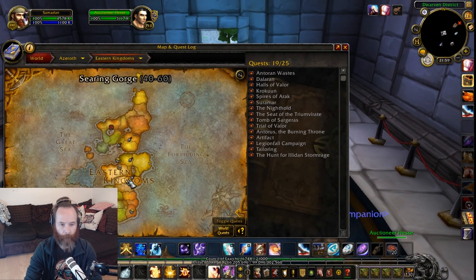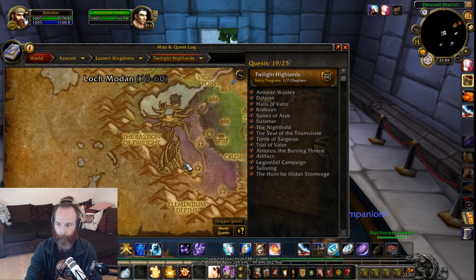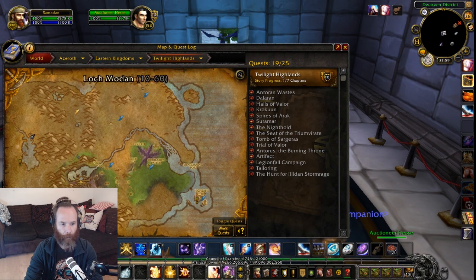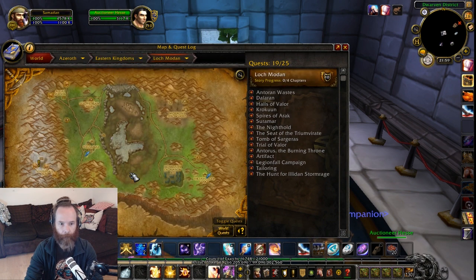If you're coming from Alliance, what you need to do is go to the Twilight Highlands, and you want to go to the Bastion of Twilight, which is just here on the map. An easy way to get there is probably to get a flight to Loch Modan, or you can literally fly it yourself — it's not actually that far. So we're going to go off and go over there.